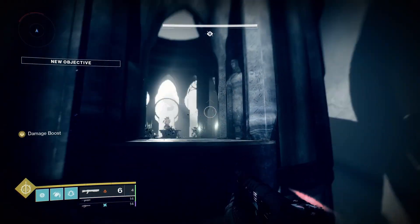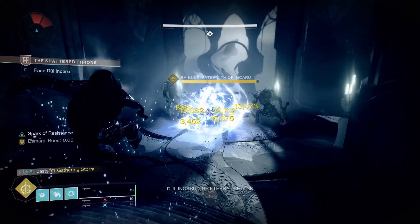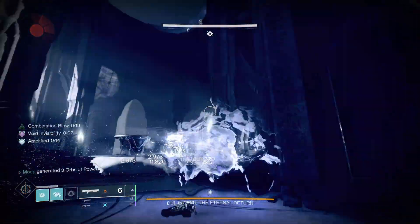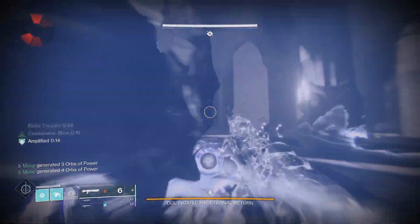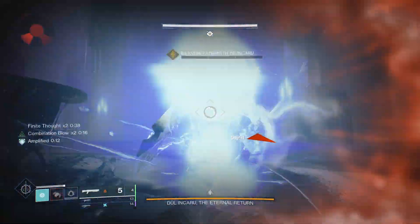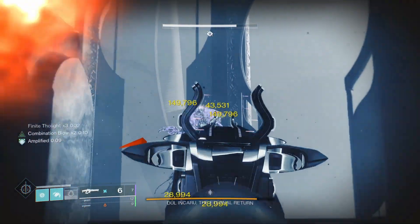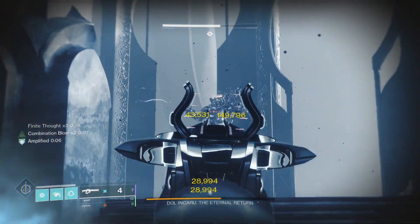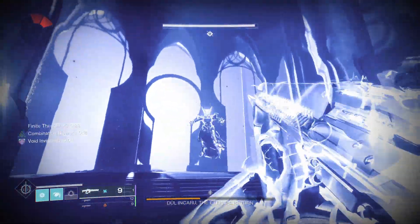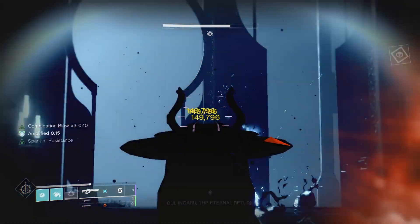On to the final boss fight — gotta kill the three Dark Blades and then kill the wizard. We're going to start off with the Wither Horde and the Super, which should kill all of them. Two die here and one teleports away, but fortunately he's going to teleport right back into it and just die. Now we're going to Wither Horde, use this pillar as cover, and go to town with the linear. I do get low here so I'm just going to use my melee to get health back. And that's it — easy peasy.